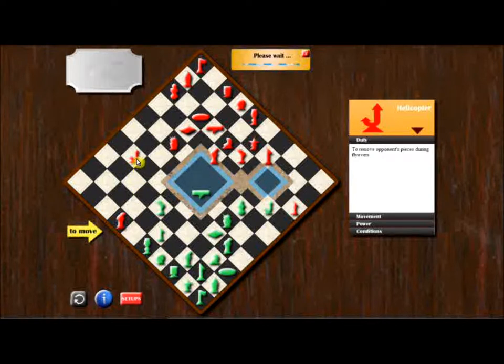My opponent made a move — let's examine it. If it goes here, it does nothing. If it goes here, it does nothing. So it doesn't look like it's going to cause any trouble for right now.